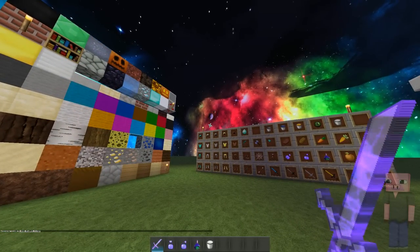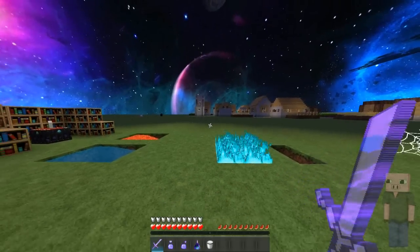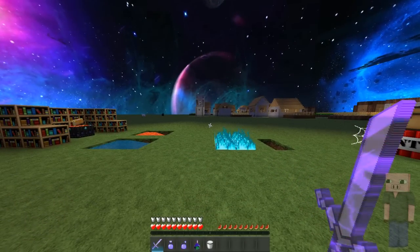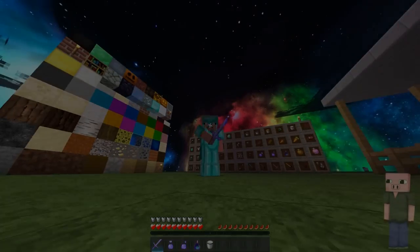Last but not least we have the survival inventory. It's clear so you can see if someone's coming while you're fixing your inventory. You can see the health down here, the hunger meter uses melons, and there's the experience bar as well. That's pretty much everything — if you enjoyed it, subscribe for more Minecraft texture packs. Goodbye everybody, have a very nice day.